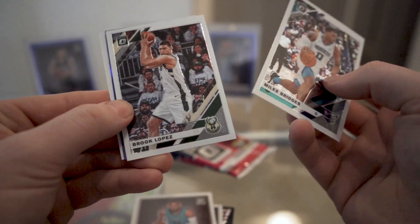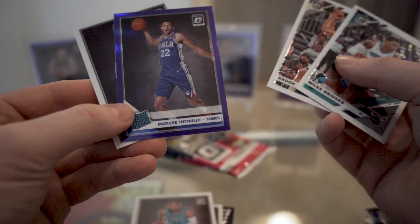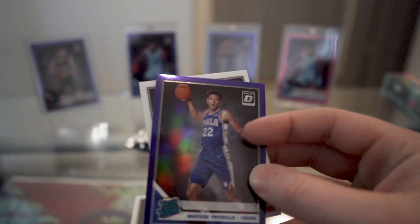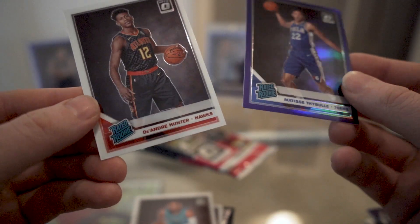Miles Bridges — we have a purple coming up. Brooke Lopez and Matisse Thybulle, so it is a rookie! Not the top-top rookies but still a pretty decent one — he's a good player. And then we have a DeAndre Hunter behind him, so two rookies in that pack.